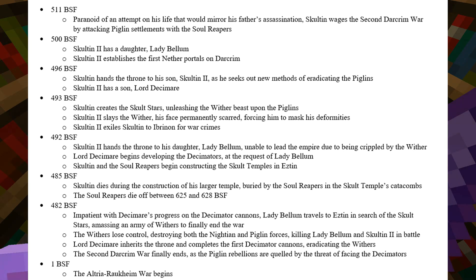Sculton II also has a son named Lord Decimer. In 493, Sculton creates the Scult Stars, unleashing the Wither Beast upon the Piglins. Sculton II slays Sculton's Wither, his face permanently scarred, forcing him to mask his deformities. Sculton II exiles his father as a result to Ibernon for war crimes.